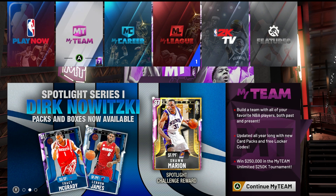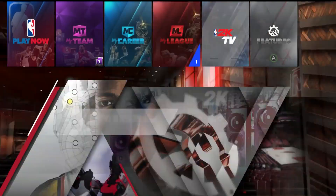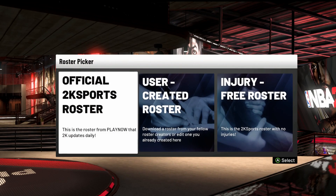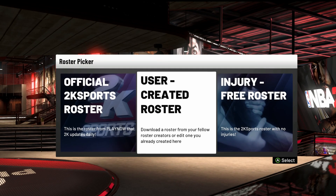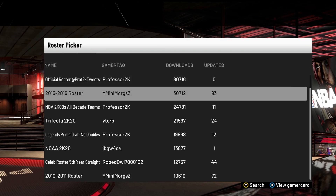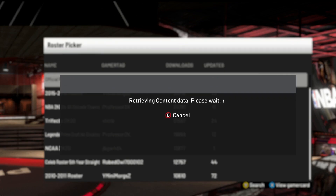I'm going to be showing you guys how to do the demigod slash badge glitch. First thing you want to do is go to Features, then Create Roster, then User Create Roster. Go up and down a couple times on the menu, then click the top one.